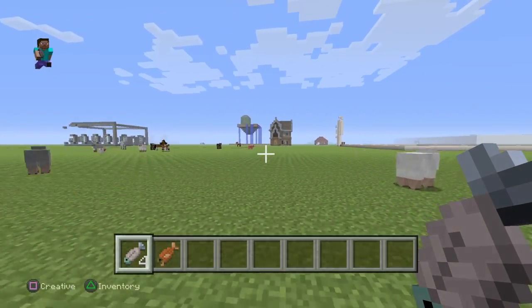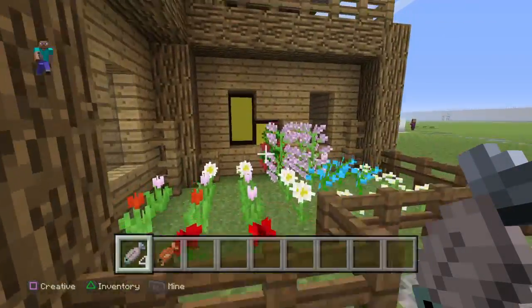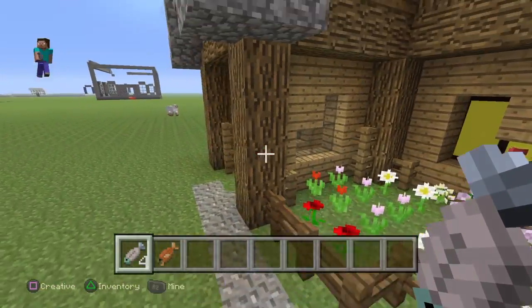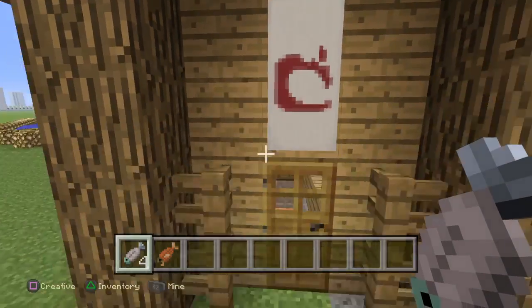We're going to go here and here it is. This is my house. These are supposed to be curtains, but that was a fail. We have a very pretty flower garden. I do not own this banner design — Mojang does.